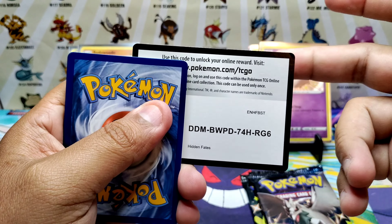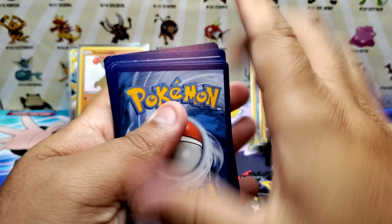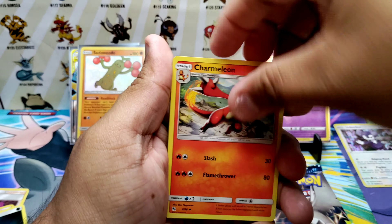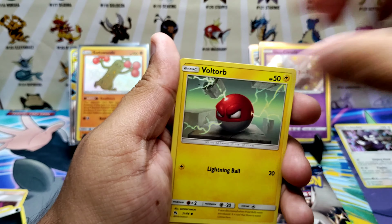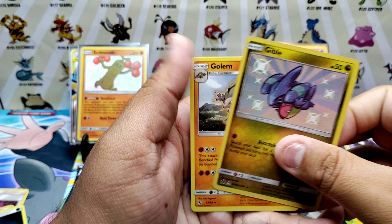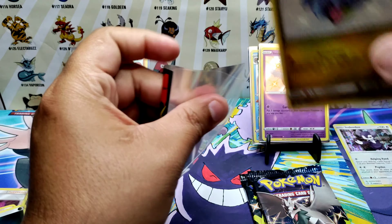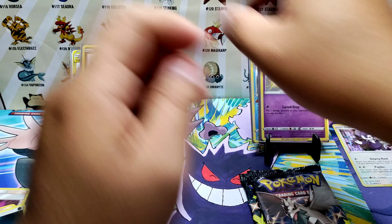Sixth Hidden Fates pack: Eevee, fairy energy, Mrs. Determination, Metal Coat, Charmeleon, Pikachu, Charmander, Voltorb, Koffing, Ekans — oh, Gibble! And a Golem! Gibble shiny — baby shiny! Nice, all right!